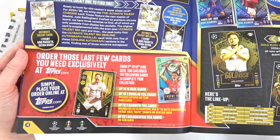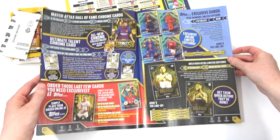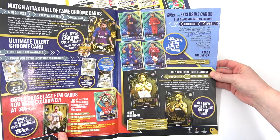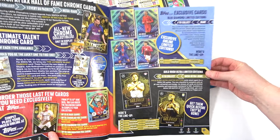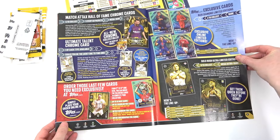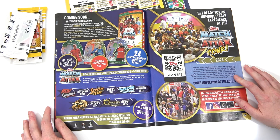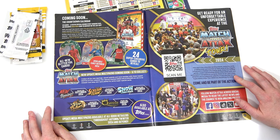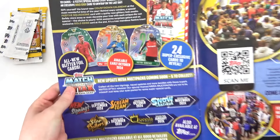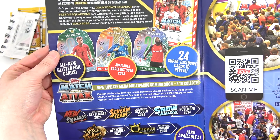If you get that, well done. There are details on how you can complete your collection. We've got the blue limited edition, which you can get on the Topps website now. We also have some Gold Rushes - there's a little checklist for those too, available in bundles. Then there are the festive cards - I guess you could almost put them on the tree with a bit of ribbon. Very interesting.